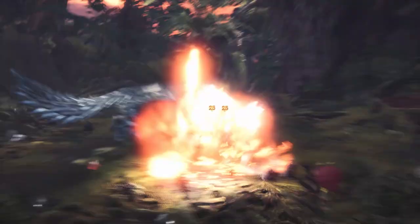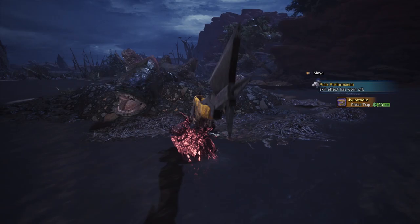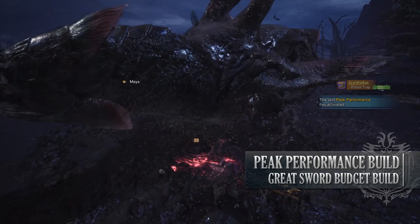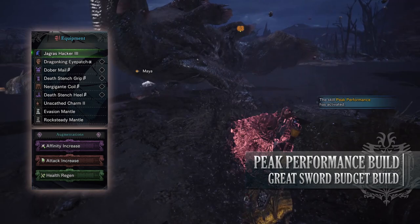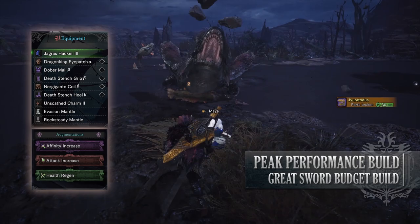Let's move on to the next build, which is the Greatsword budget build. This is a straightforward Peak Performance budget build for the Greatsword, utilising the Peak Performance skill to increase our attack, potentially providing maximum damage. For this build, I'm using the Dragon King Eyepatch Alpha, the Dober Mail Beta, Death Stench Grips Beta, Nergigante Coil Beta, and the Death Stench Heels Beta. I'm also using an Unscathed Charm 2, and for my weapon I'm using the Jagras Hacker 3, which has an Affinity Increase Augmentation, Attack Increase Augmentation, and a Health Regen Augmentation on it.